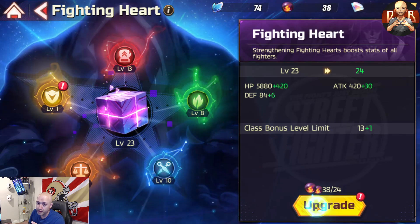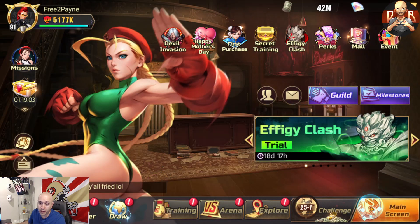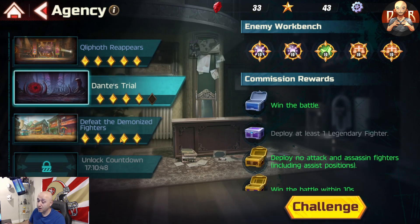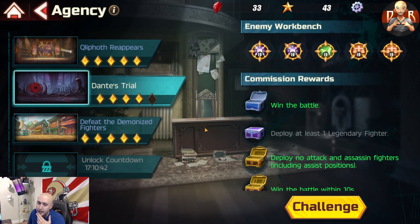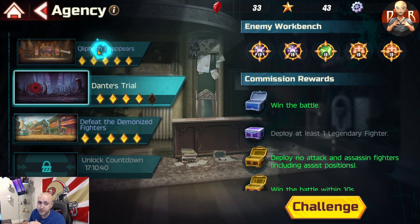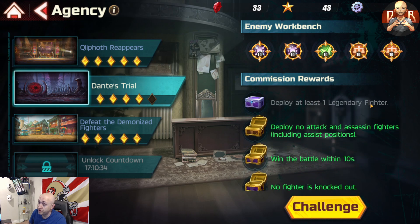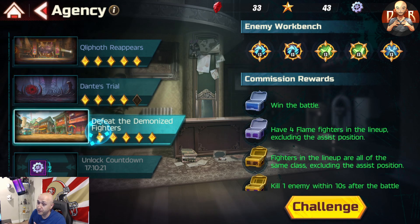First thing I want to talk about is the Dante event. As a free-to-play you shouldn't worry. A lot of you have been asking how do you finish the agency section. I've done the five-star here — that was an easy one — and four-star here. The only one I'm missing is 'deploy at least one legendary fighter.' My Fashion Blanca is coming in two days, so I'll be able to use him without the mercenary aspect and get that last part done. This will unlock these bonuses and I'll have five stars there.